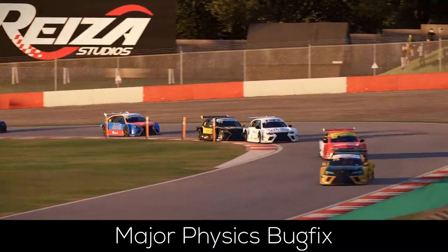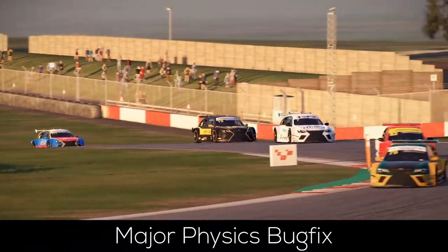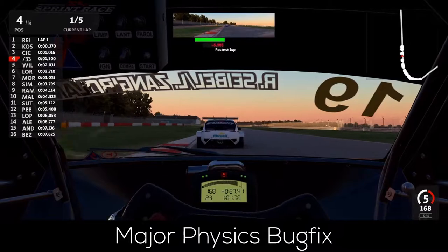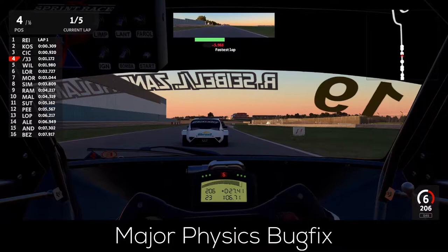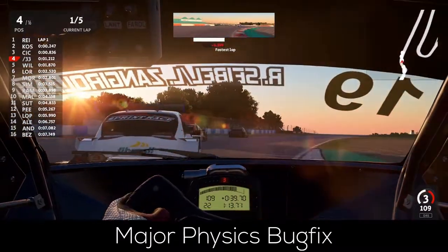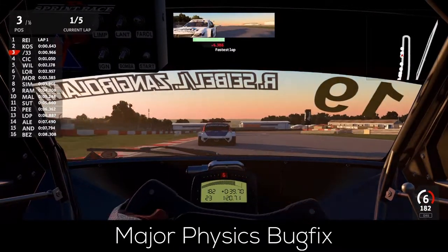This is the case for pretty much all cars in AMS2 except the Formula V10, the Formula Reiza, the Formula Ultimate, and the Super V8s, so it might be the ultimate solution for the reported issues. Before this update, all other cars were massively suffering under certain speeds or didn't even work altogether due to this error. Reiza themselves even stated at the very end of the changelog that they highly recommend revisiting pretty much every car, as all of them — except the ones specifically mentioned — should be more consistent and feel different in a positive way now.